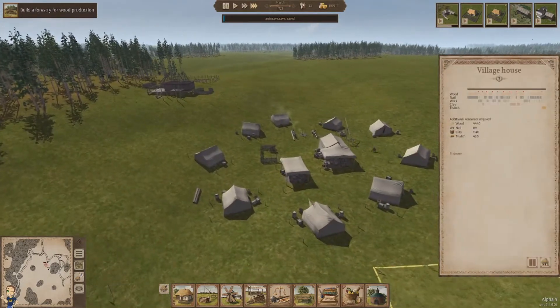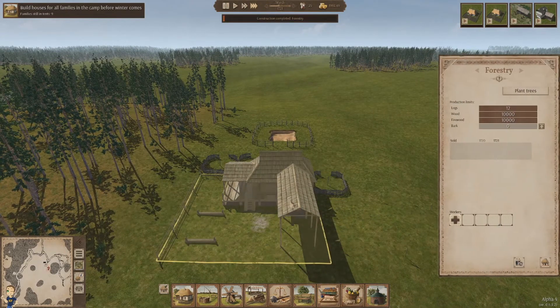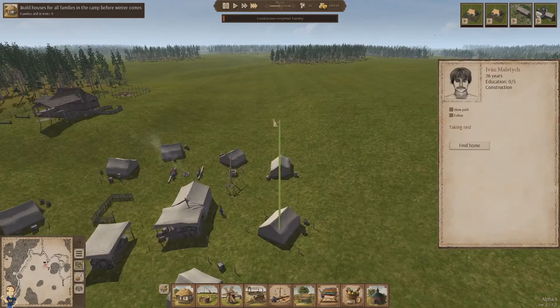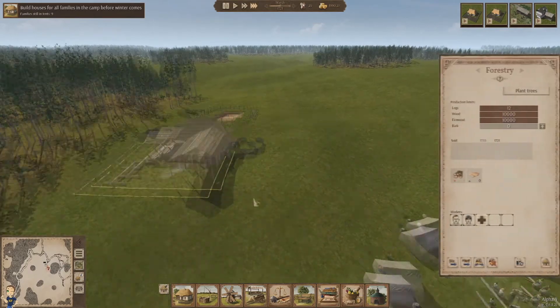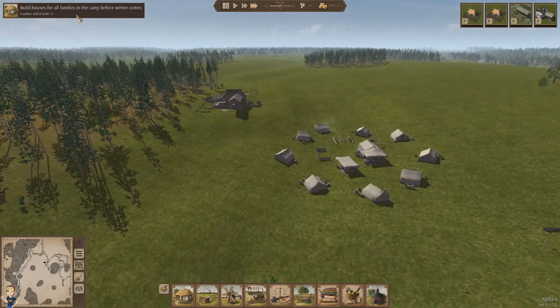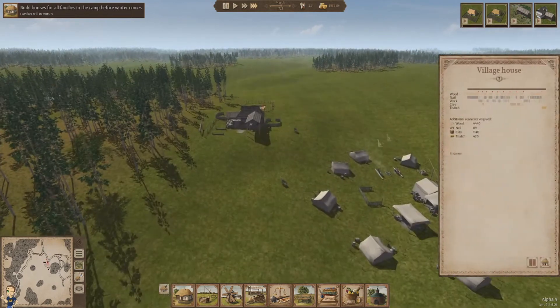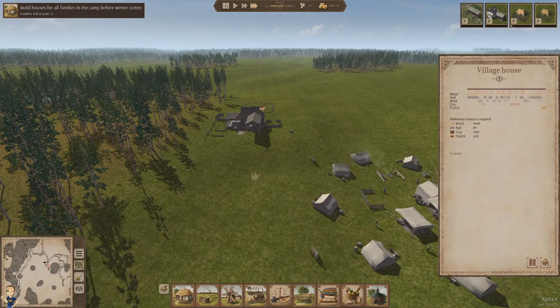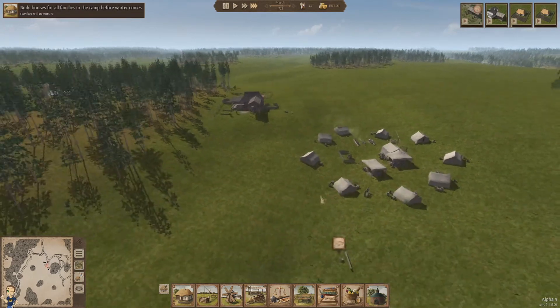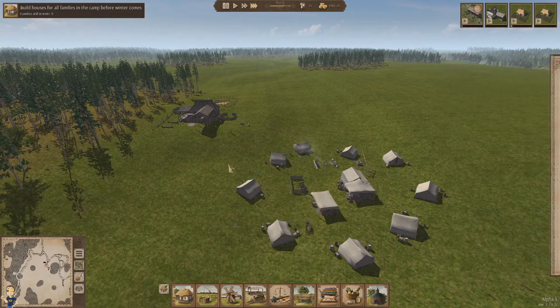At least we didn't lose any major progress — we didn't build a whole bunch of buildings and then have to restart. Get two of them probably. Remove one of the workers from here. Build houses for the camp before winter comes — yeah, that's my intention. We probably want to build the production buildings first because they seem core to the economy: you need the fashion, the actual resources, the nails — otherwise you're going to be lost.